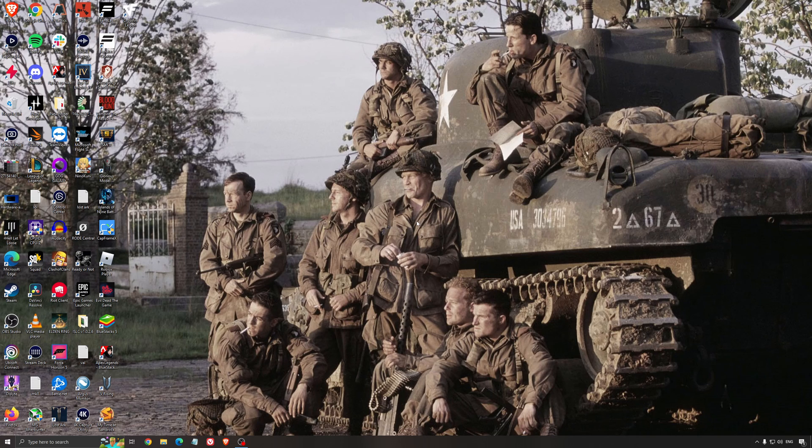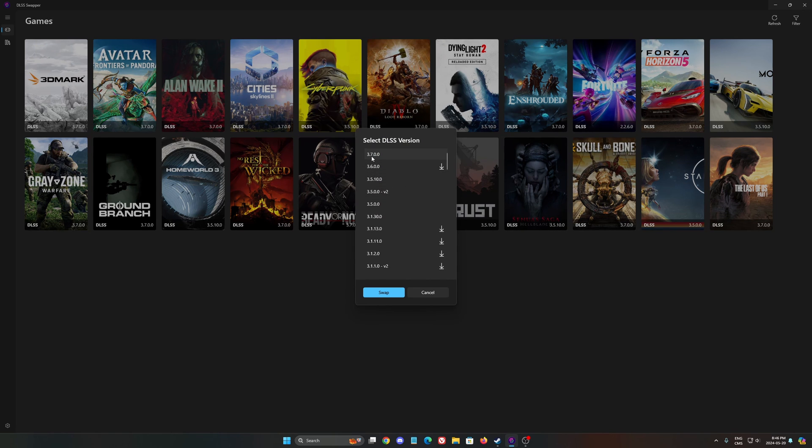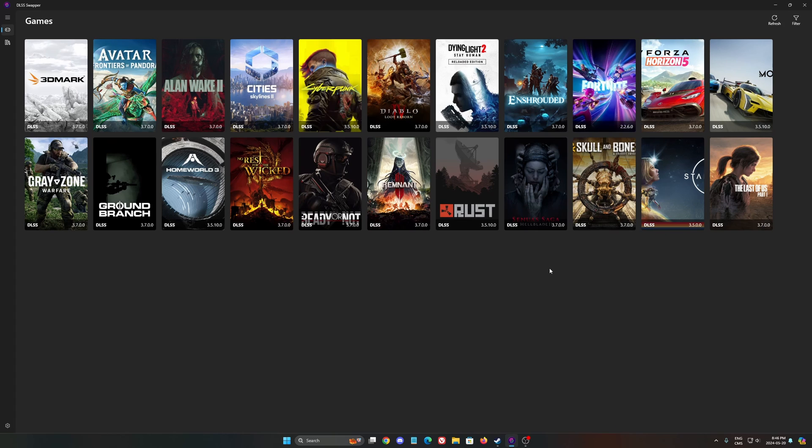So now let's go inside the game. Just before launching, if you're going to use DLSS, I recommend using DLSS Swapper, because by default the game uses version 3.5.10. You want to use version 3.7 — the latest version. You need to do that before booting the game, and when you've done it, just boot the game and you'll be using the latest version.